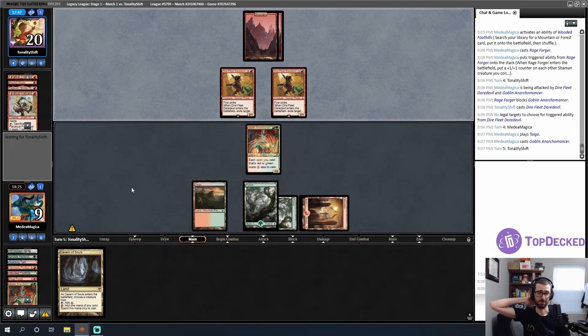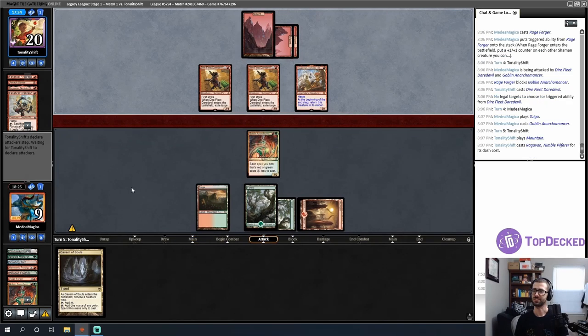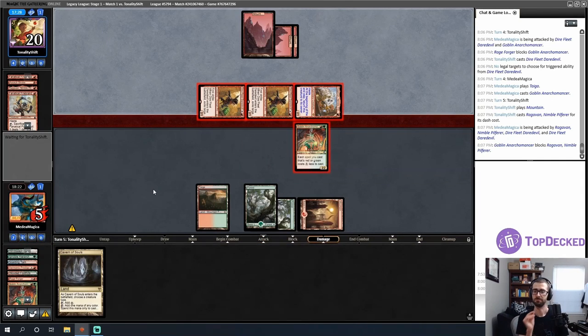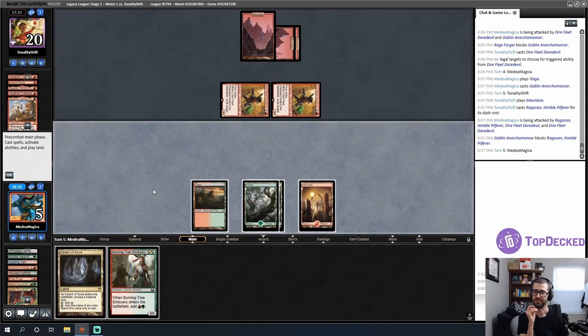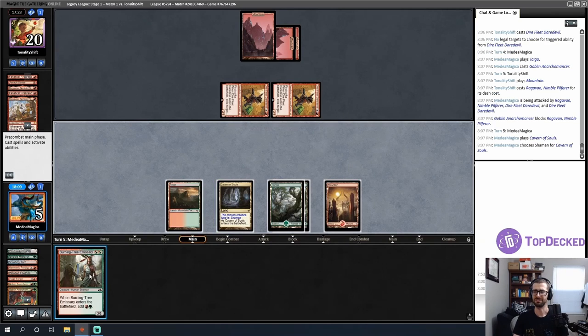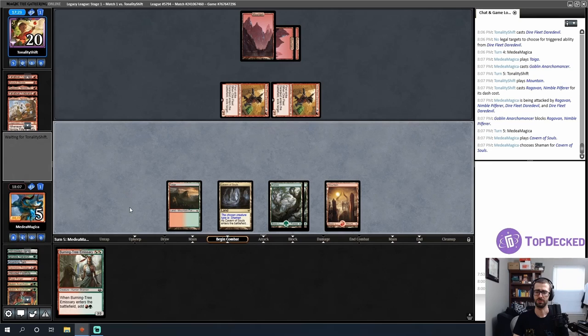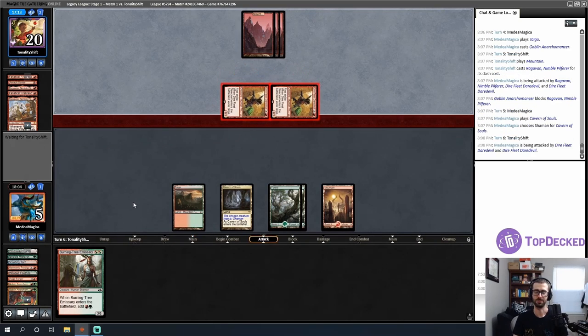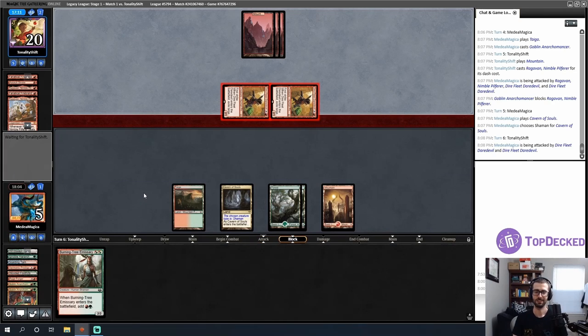If I just pass with four mana open, my opponent might not attack in. A dashed Ragavan — I'll trade. I'll take four. It's going to be a nail-biter. I play a shaman, essentially a free card, and just hold it — I want my opponent thinking about Collected Company. No thought given to the Coco from them, which is fair. I'd probably be attacking in as well.